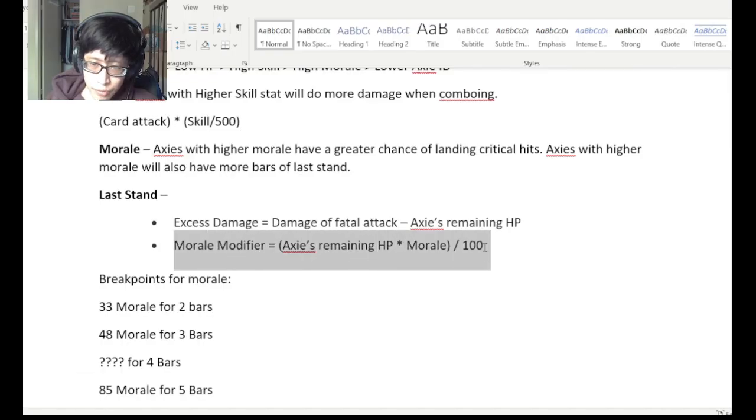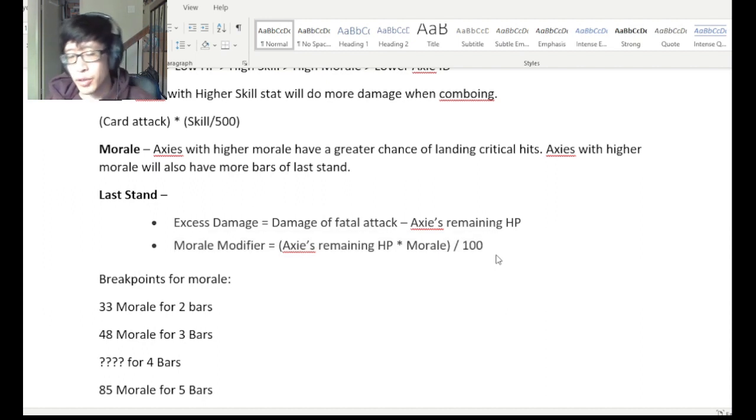The morale modifier essentially tells you whether an Axie will enter last stand or not. Entering last stand is not random — it is completely deterministic. If you're wondering why an Axie entered last stand, it's not luck. It will always enter last stand if the conditions are met, and if something dies cleanly, it will always die cleanly.